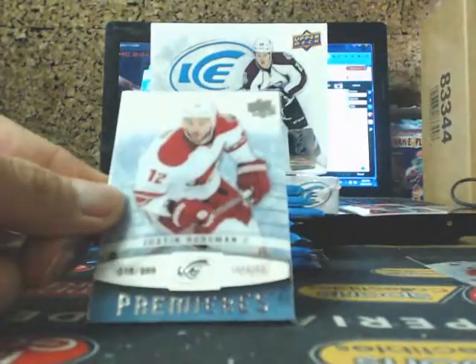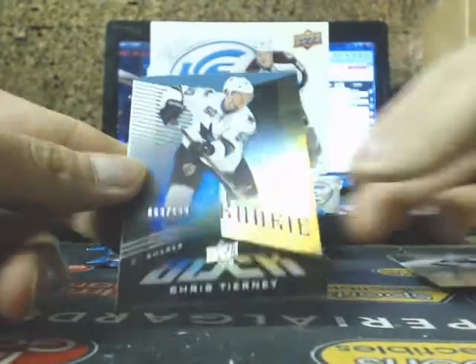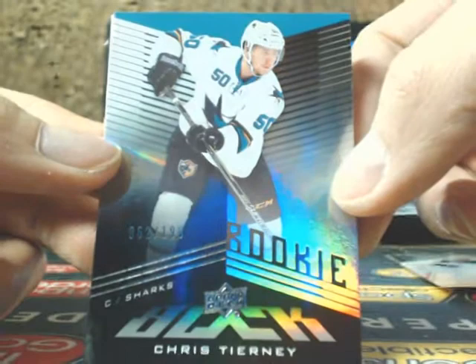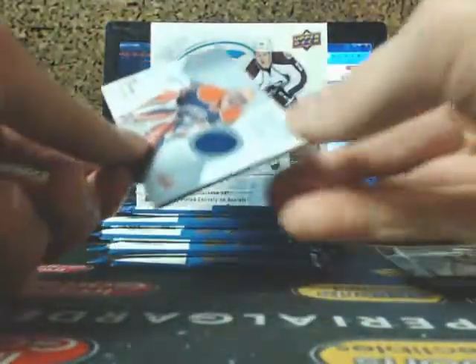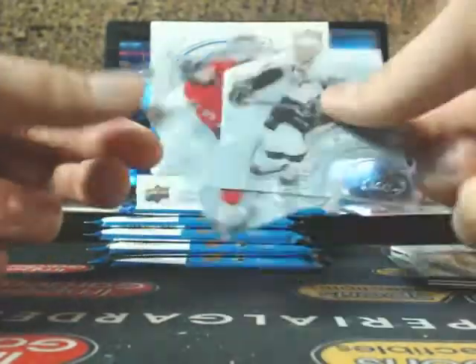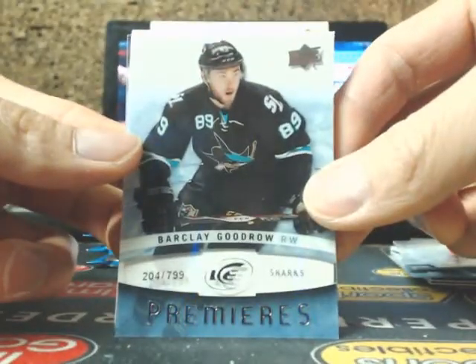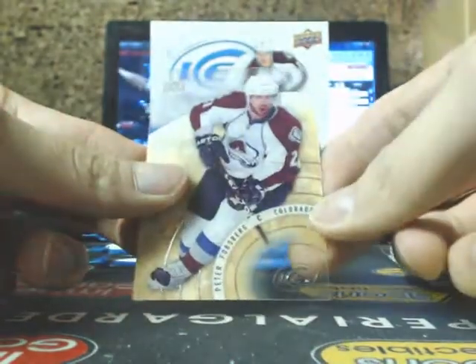Rick Nash, Ice Premieres of Justin Hodgman for the Arizona Coyotes, and Max Petrardi. Shane Doan, Cory Schneider base, and a rookie black of Chris Tierney for the Sharks. Patrice Bergeron, Ovechkin, Frozen Fabrics of Ben Scrivens for the Oilers. We've got Crosby and Carlson — they seem to come together quite a bit. Johansson, Ice Premieres of Barclay Goudreau for the Sharks, and Peter Forsberg.